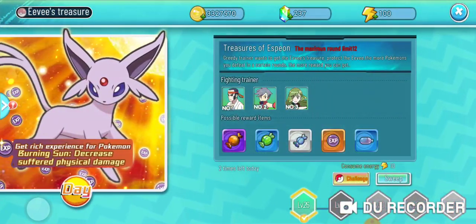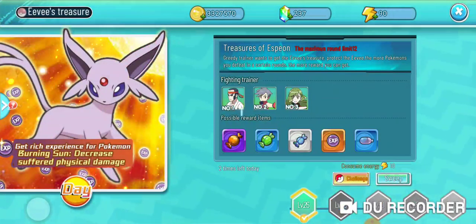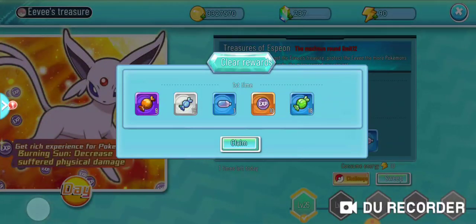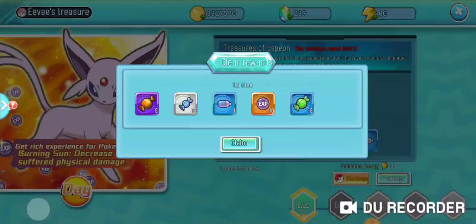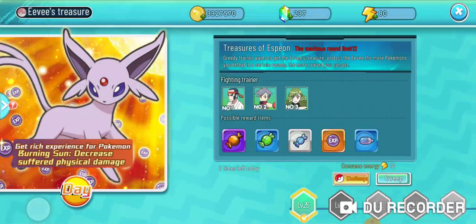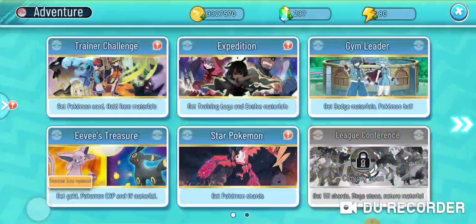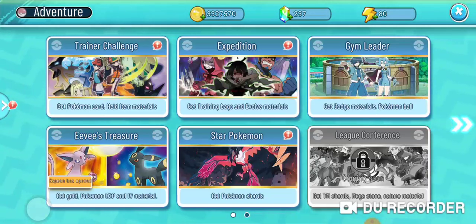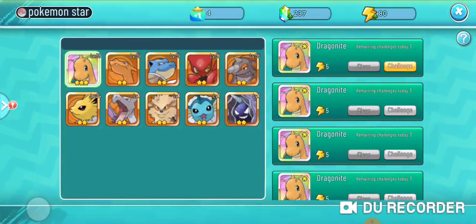The next thing I always do is Eevee's Treasures — make sure you do Eevee's Treasures every single day because it gives you the rare candy bee, which gives you 50,000 XP for your Pokemon. I swept through and got nine of those and 18 green candies, then swept again for nine more. That's so much XP — it's the best way to level up your Pokemon. Make sure you're doing this Eevee challenge every day, and there's also a nighttime version you can do as well.